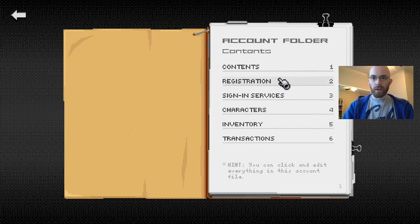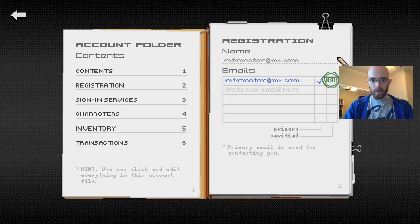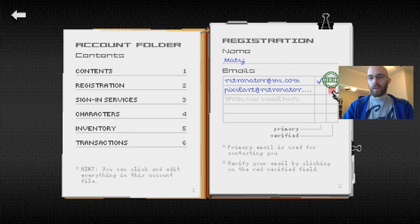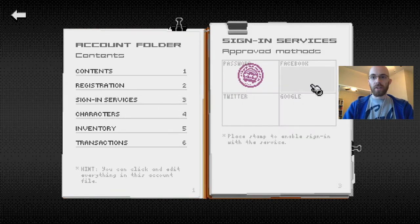The account folder has multiple pages — right now on the contents page. Let's go to registration. Here you can fill in your name — let's put Matej. Here's the email, you can add other emails and verify them, switch which is the primary, or delete them. There are sign-in services in case you want to add Facebook, Twitter, Google later on.